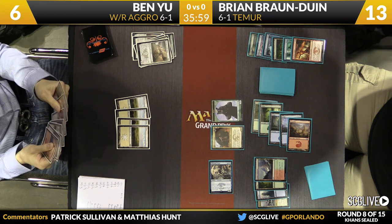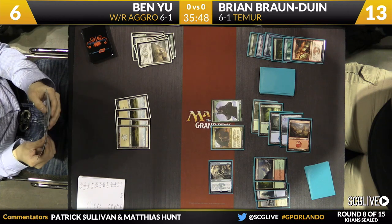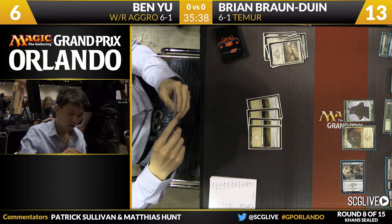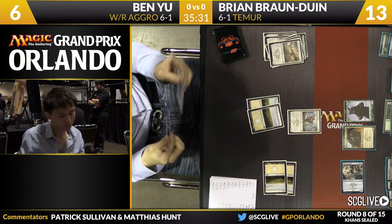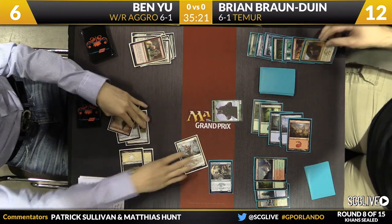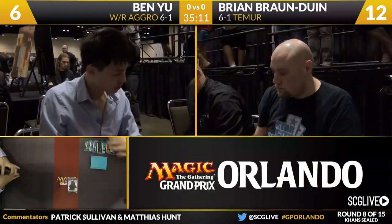He does finally hit his mountain, but at 6 life facing down 11 power, he'll need something big — he'll need to kill two creatures. Which really makes me think it's End Hostilities or nothing, but he doesn't have one in his deck. He's playing a two-color beatdown deck — even if he had End Hostilities, it's not clear it would go into his deck. He'll cast the Master of Pearls, and Arc Lightning will two-for-one, putting Brian to 12. Master of Pearls can chump the bear token, but Ben knows Brian has a Mardu Heartpiercer. Game goes to Brian Bronduin.